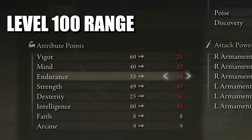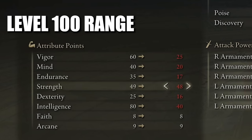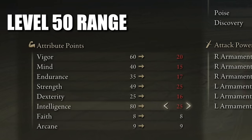At around level 100, your attributes would look like: Vigor 25, Mind 20, Endurance 18 (you can even go as low as 15), Strength 48 if you want to use the shield, Dexterity 16, Intelligence 40, Faith 8, Arcane 9. At around level 50: Vigor 20, Mind 15, Endurance 17, Strength 25 — at this point we can't use the Fingerprint Shield yet, but there are plenty of other shields you can use until you obtain it — Dexterity 16, Intelligence 25, Faith 8, Arcane 9.